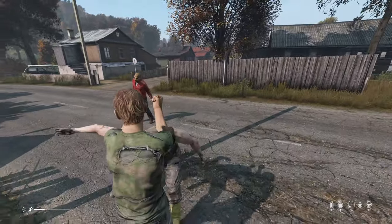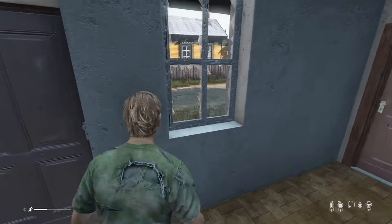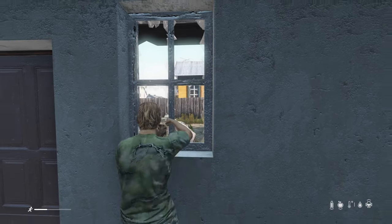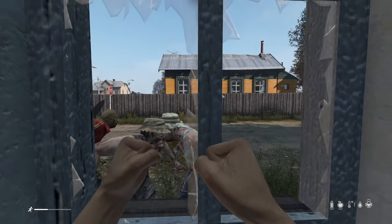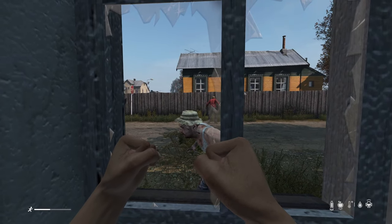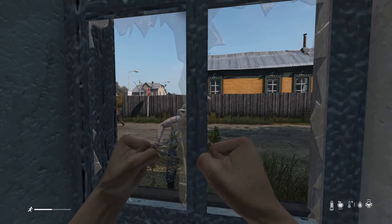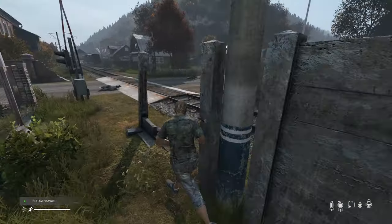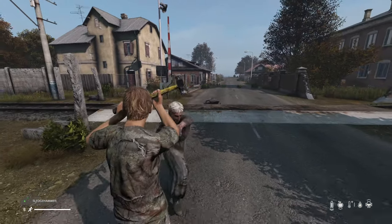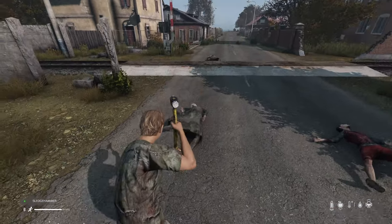If you attract too many zombies, run into a building and quickly close the door behind you. If your building has a window, you can typically melee a zombie through the window and kill them with minimal effort. Although zombies can hop fences, they can't climb, so jumping on top of a container, sandbag, or other tall object can often be another option for dealing with zombies. A two-handed weapon, such as an axe, pickaxe, or especially a sledgehammer, is going to decimate zombies if you land a power attack on them with a headshot.